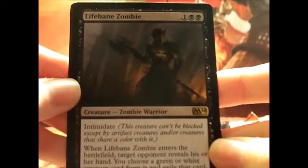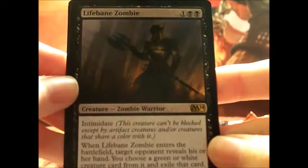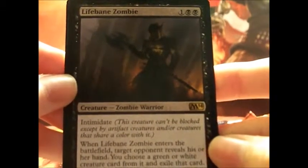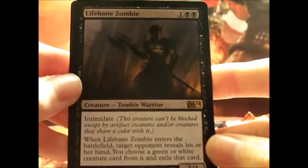I love zombies. It's got Intimidate, and when Lifebane Zombie enters the battlefield, target opponent reveals his or her hand. You choose a green or white creature card from it and exile that card. We've got a swamp and a sliver token. Not too shabby.